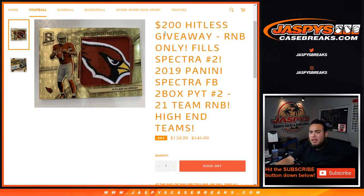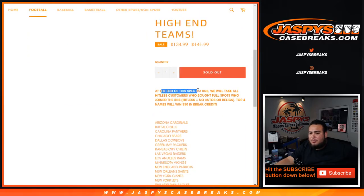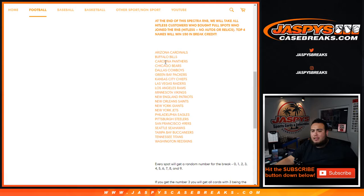High-end teams, and also as a little added bonus we're doing a little $200 hit list giveaway. At the end of the Spectra break, we'll take all the customer names and whoever went hit list — meaning you got no autos or relics in the break — top four names will win 50 bucks in break credit as a little added bonus to get back some money for going hit list, which is a pretty sweet deal.